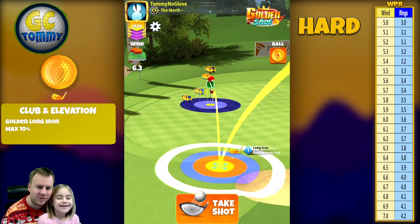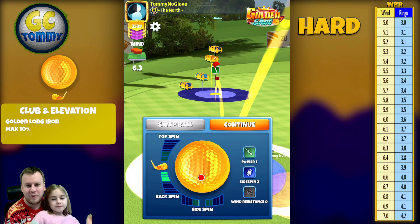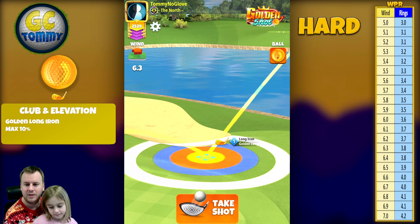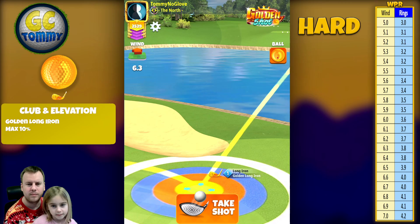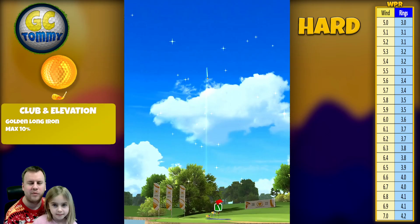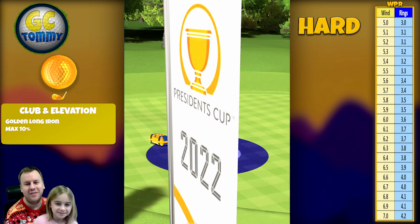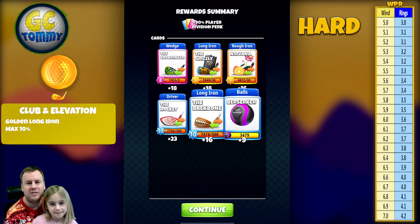Last but not least, wind coming left to right with headwind. Amelia believes this one is going in the hole. Four backspin, 0.1 left spin — 6.3 miles per hour is 3.8 rings. We pull over the bullseye, center the ball, and hit perfect. Perfect ball — bounces on the fairway up towards the pin, this time getting it dead center for a lovely hole-in-one. The obsidian chest on another account gives us Berserkers and some Endbrain cards.